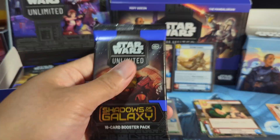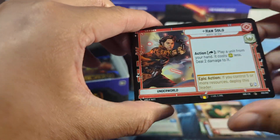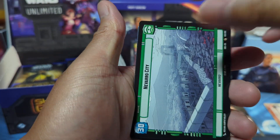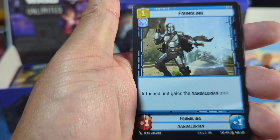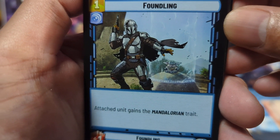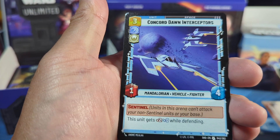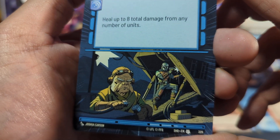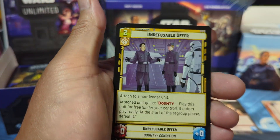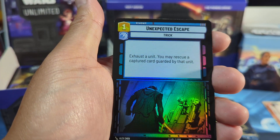Next pack — let's go with a Boba Fett. First card: Han Solo. Navarro City and our usuals. Foundling — that's some nice artwork right there. Surprise Strike, uncommons. Ooh, hyperspace — this is with Creel and Mando, I have spoken. Rare. And for the foil, we got Unexpected Escape.